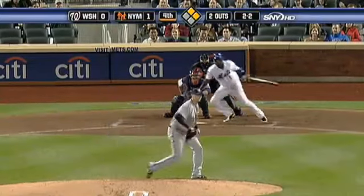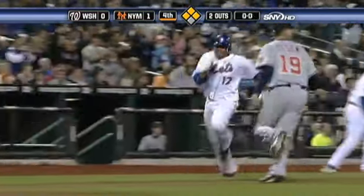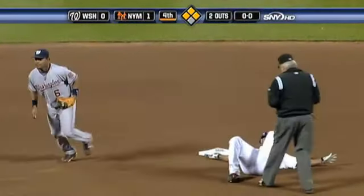2-2 to Castillo. Line drive, base hit to center field. Here comes Tatis to the plate. Dukes' throw goes toward third. Scrambling back Santana, and he is tagged out.